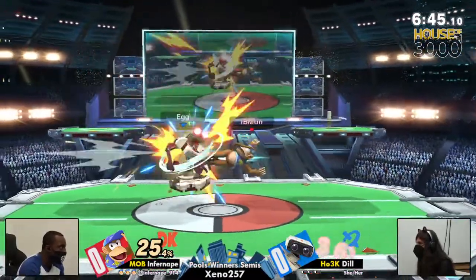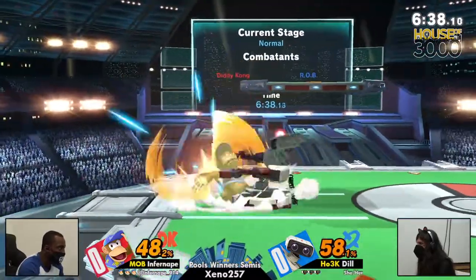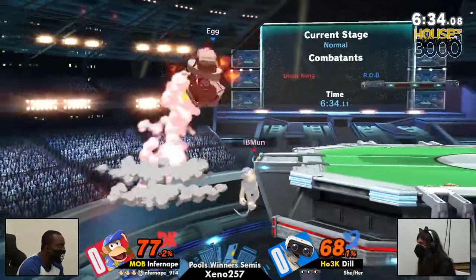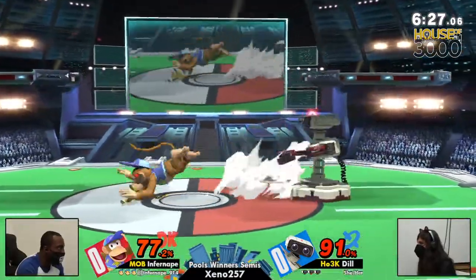Honestly, ROB has very good up-close buttons — that down tilt, forward tilt. Got to be careful just down tilting away, but Diddy Kong can do the same thing. Just lasering and almost covering that up-beat. So close. These two characters are more similar than might seem at first glance.